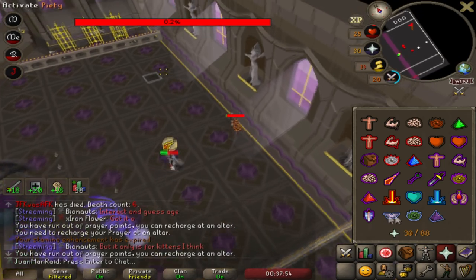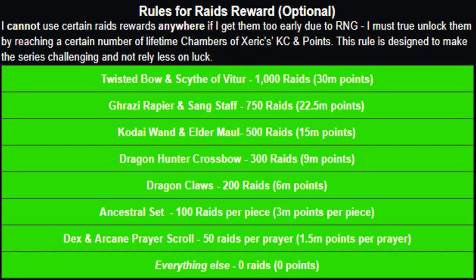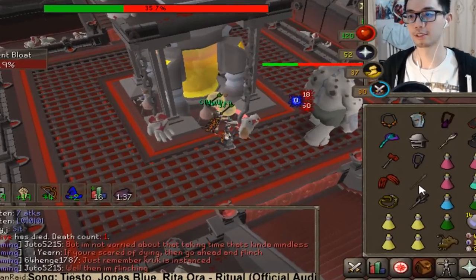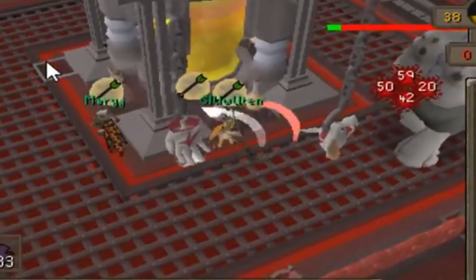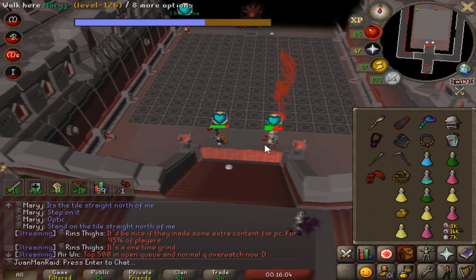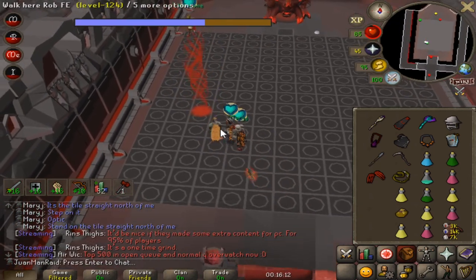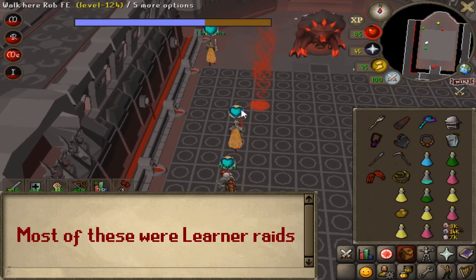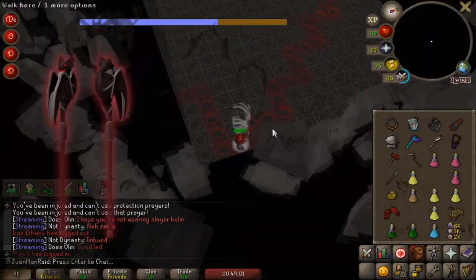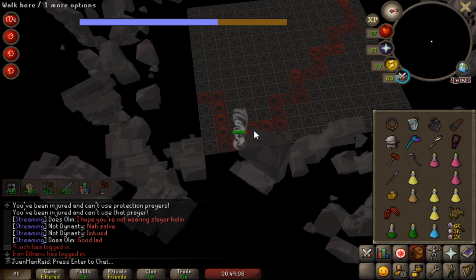Let's talk about what happened the previous episode. On the last Juan Man video I completed a thousand soul raids, which meant that the special unlock of the Scythe — Scythe of Vitur, which we got really early on — I can actually start using it. I did start experimenting with the Uncharted Scythe in places, but I really want to bring the Scythe to Raids 1 because there's a lot of speed running potential there. I also really want to get the Sang Staff, another special unlock, because Sang Staff is amazing — one of the best items for consistent speed running of solo raids.